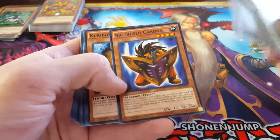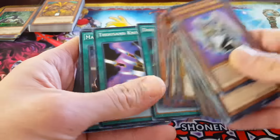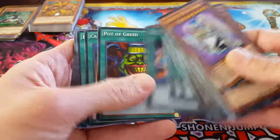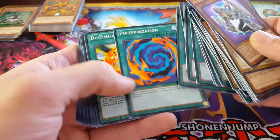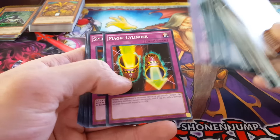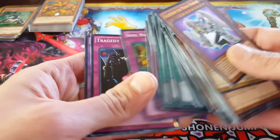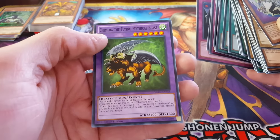Big Shield Gardna, Kuriboh returns, Monster Reborn, Dark Magic Curtain, Thousand Knives, Magic Formula, Magical Dimension, Diffusion Wave Motion, Double Spell, Ectoplasmer, Soul Taker, Pot of Greed, Card Destruction, Exchange, Monster Recovery, Polymerization returns, D-Fusion, Multiply, Magical Hats returns, Magic Cylinder, Spellbinding Circle, Light Force Sword, Chain Destruction. Oh my gosh at this deck. Soul Rope, Tragedy, and Chimera the Flying Mythical Beast fusion.